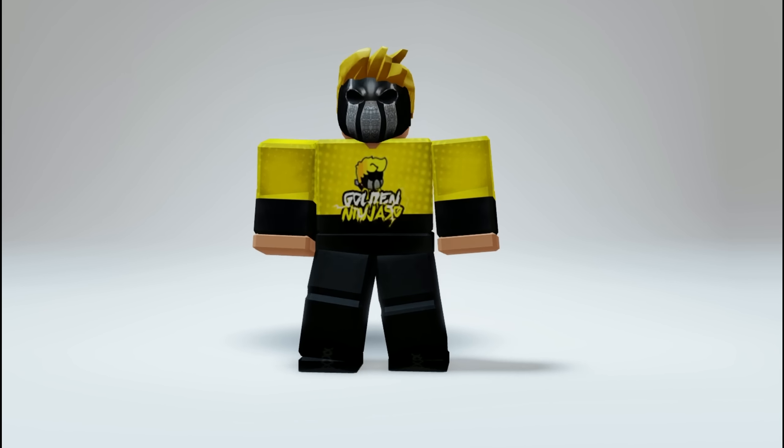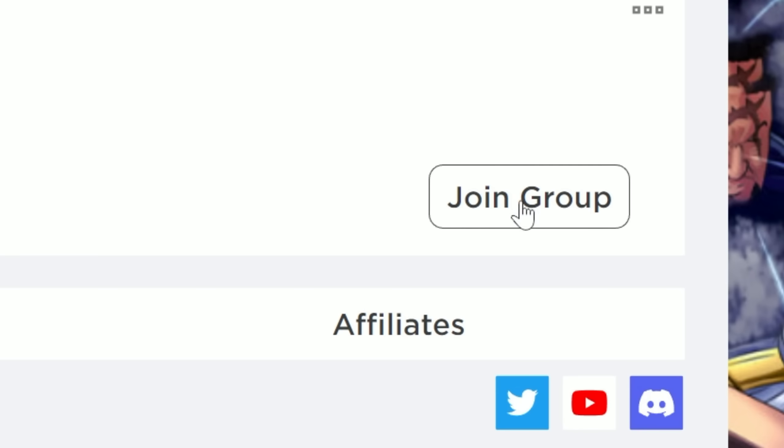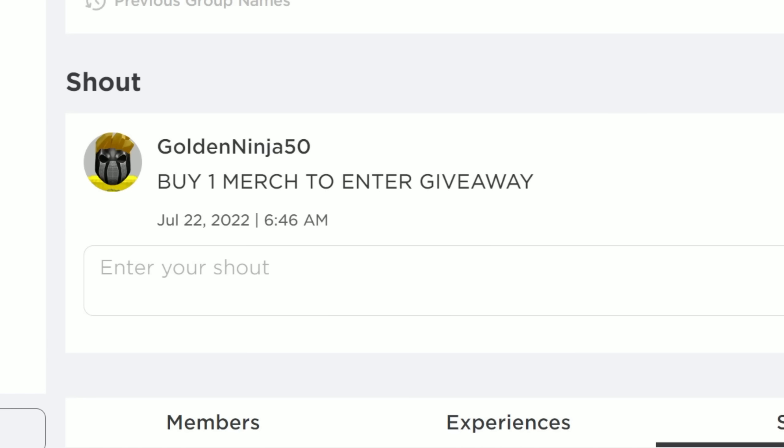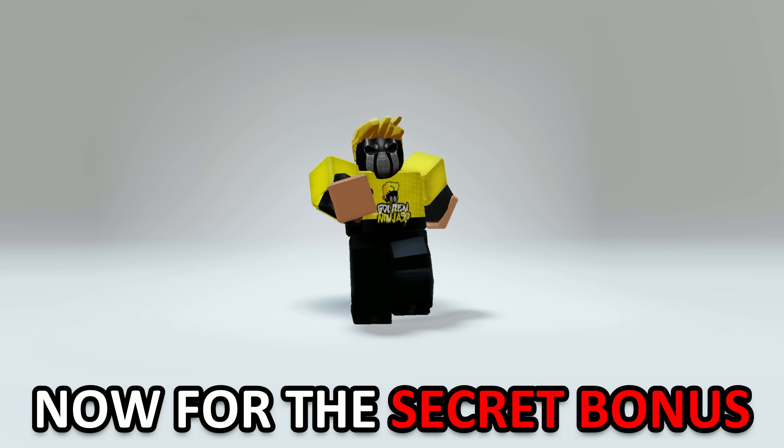This next trick you will only need two Robux. Search Golden Ninja 50 group and join it, then go to the store and buy any one shirt — you can buy the cheapest one here. You need to buy one shirt to enter the giveaway.